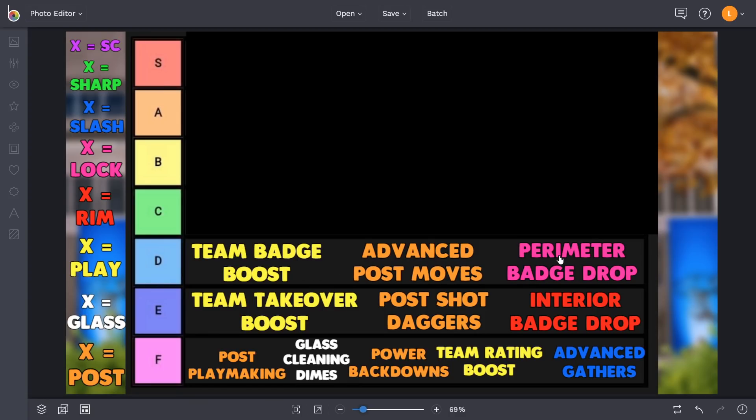Into the D tier: team badge boost, advanced post moves, and perimeter badge drop. Team badge boost is definitely the best playmaker takeover - it boosts your teammates' badges by one level for as long as it's on. I like the idea of it, but I don't like the fact that it has to be your point guard taking over to be effective. If this could be your role player or your spot-up lock, it would be low-key kind of fire.